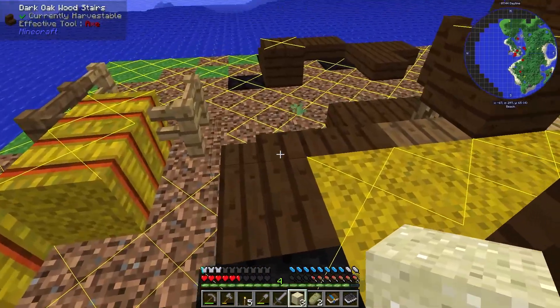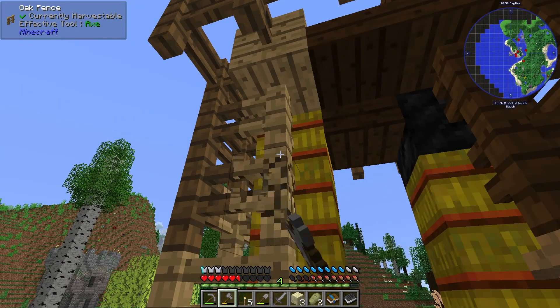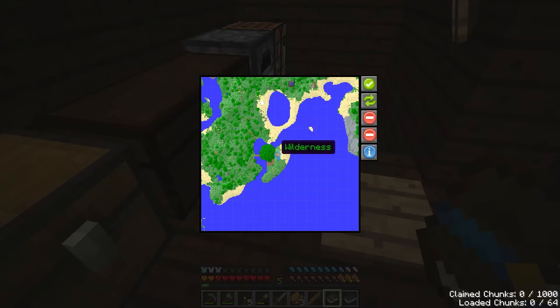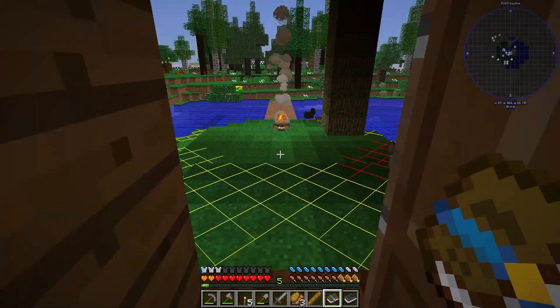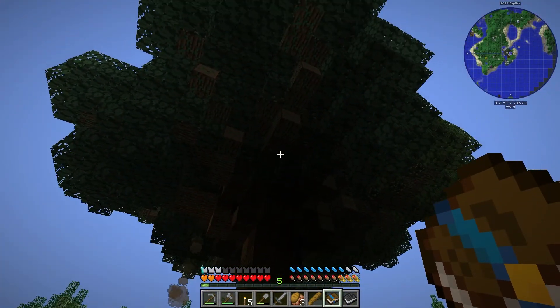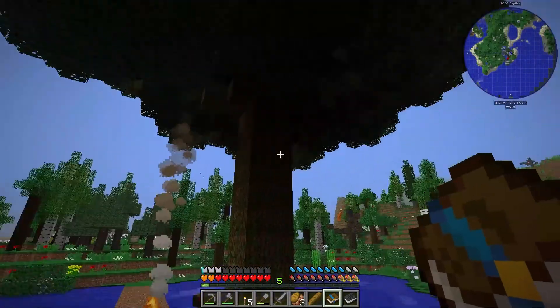Lots of hay - that could be really useful. The fence posts could also be really useful, so I'm taking all of those. I can claim chunks - I'm going to claim all of the chunks on this island. There's not much of a point; I know that claiming chunks is really to do with multiplayer and I'm not doing multiplayer. But I claim all those anyway. I think it can stop mobs from spawning in some...